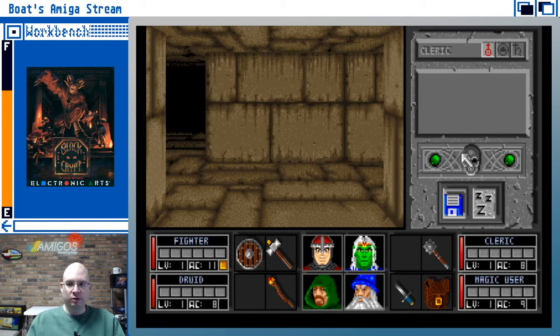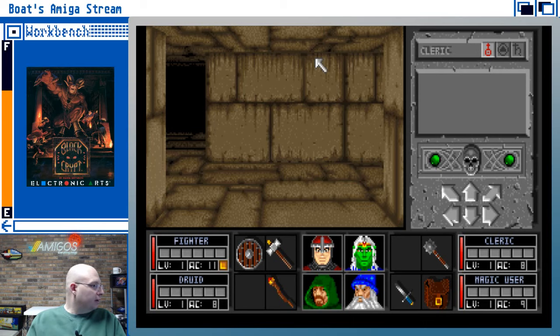To wake your party, click the left mouse button on each character, or click the green gem to wake everyone at once. That was cool. Let's find out about learning and casting spells. Maybe it's up here — I don't think I know any spells yet. Let's scroll down to the bottom. This is level one of Black Crypt.